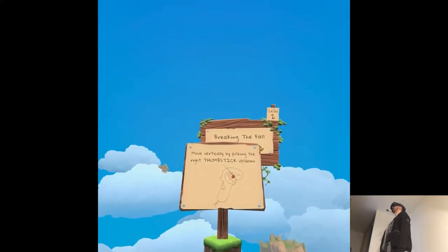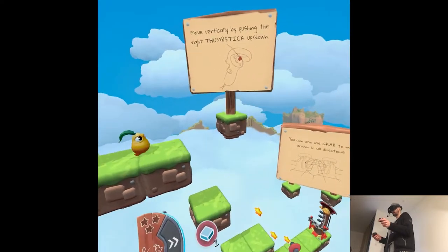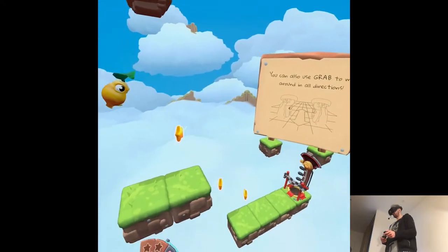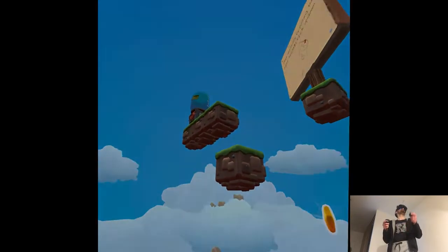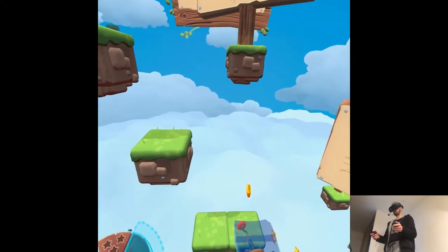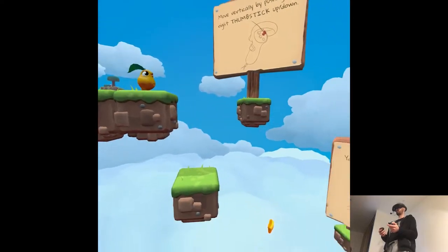Move vertically by pushing the right thumbstick down. Fair enough. They can't just be walking like that, and I don't need to necessarily pause. He's gonna land like that. What? He died! Oopsie! Was it too high or something? Maybe there's like a limit to how much they can fall.